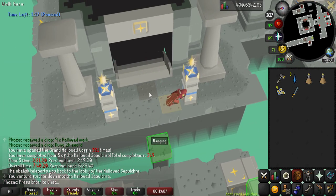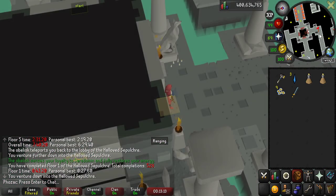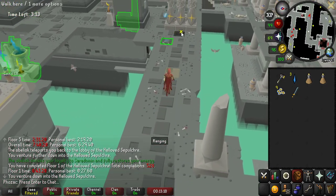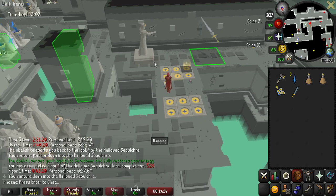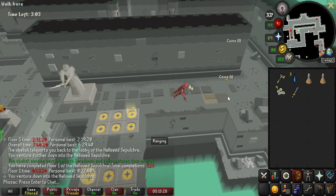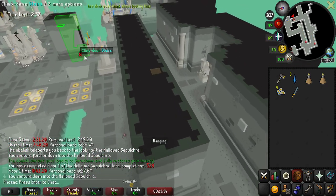This is all live commentary. This is floor two. A helpful plugin for dodging and knowing how movement works is the Tile Indicator plugin. Floor two is pretty simple as well — pretty much the same as floor one. There shouldn't really be any issues on this floor.